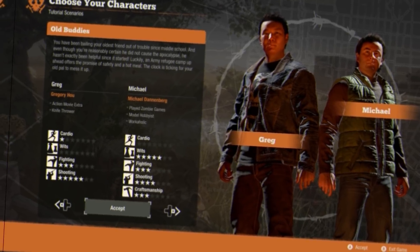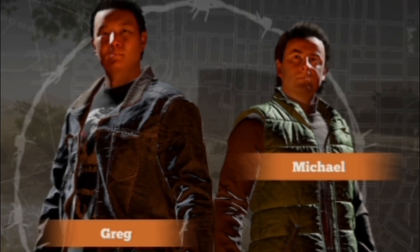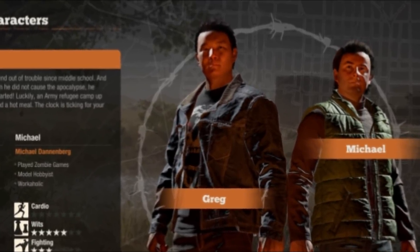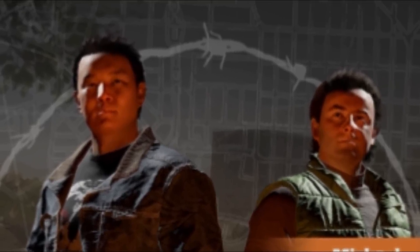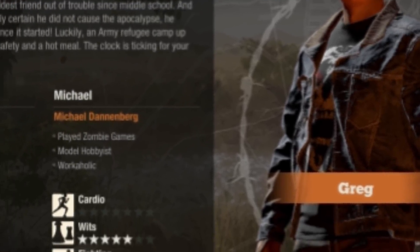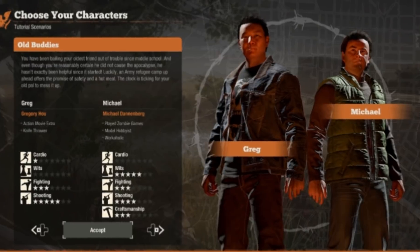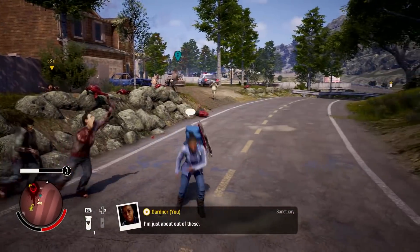This is a very interesting dynamic, and I think a lot of people might go with these two just to get a buddy dynamic within their starting hours. One thing that worries me is the chance of your buddy maybe doing things that could lead to the community's downfall. But if we take a look at their stats, they seem like a pretty well-off duo, with Michael being a bit more efficient in his abilities of wit, with more rounded-out shooting and fighting stats. So these two could be a good choice as starters.